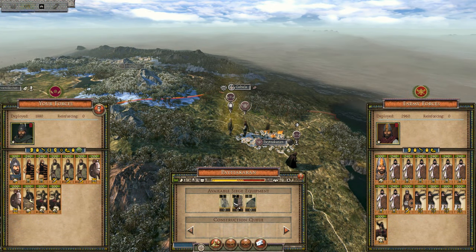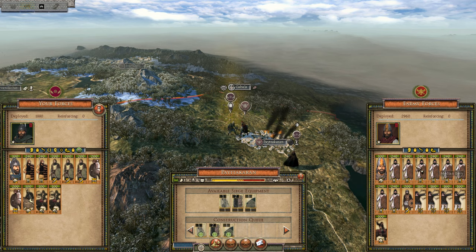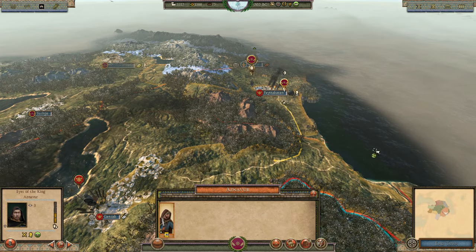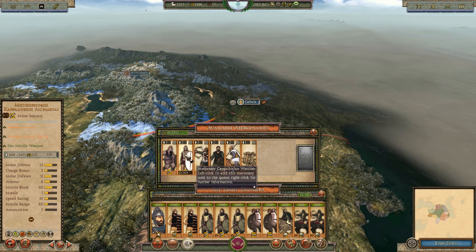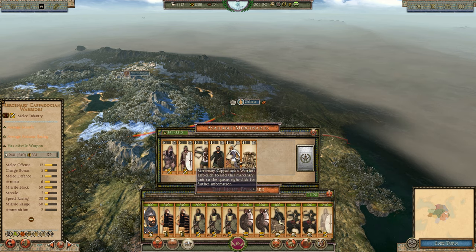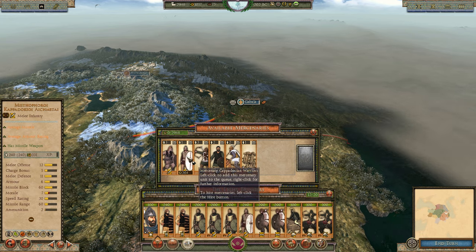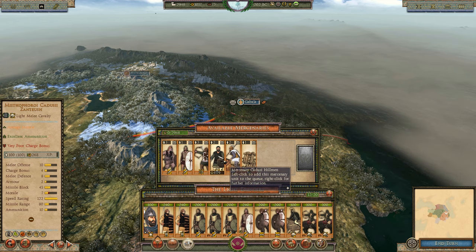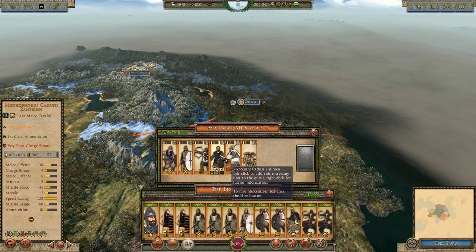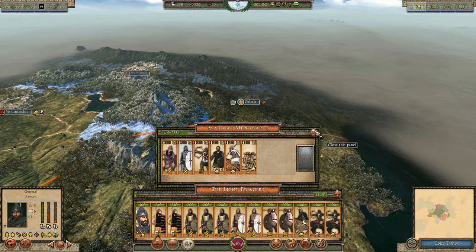Declaring war on Media Trapatene - I really want that province and we'll build everything there. I'm not afraid of their levy median infantry. I have cavalry, cataphracts, and swordsmen to deal with them. Looking at mercenaries for shock cavalry - some cost around 331 with morale seven which isn't bad. There's also a bug where a cavalry unit has an infantry icon - another thing to report.